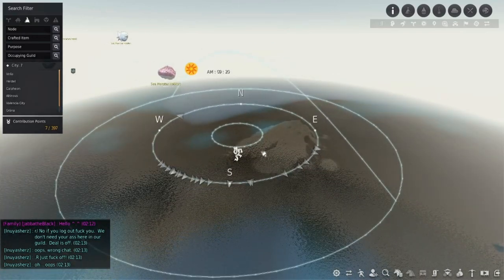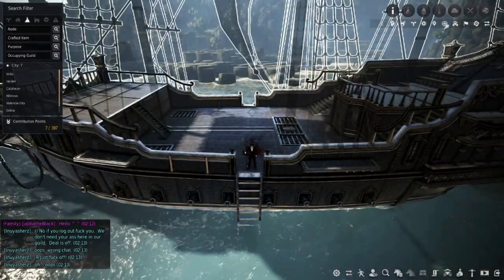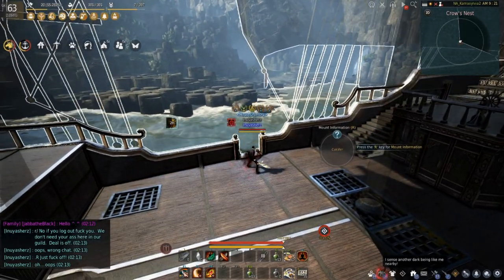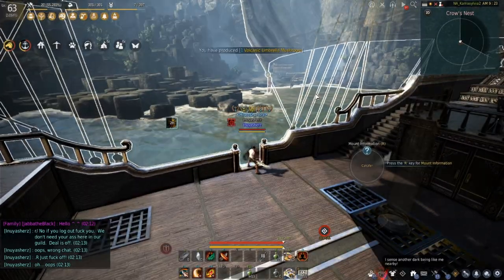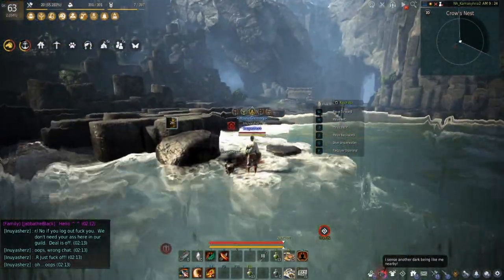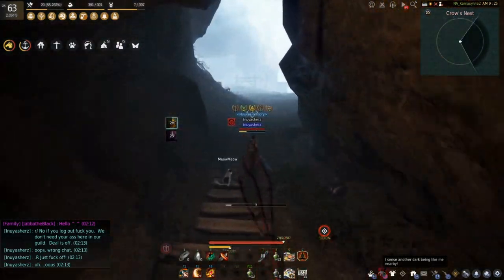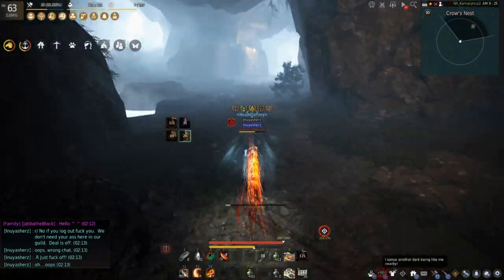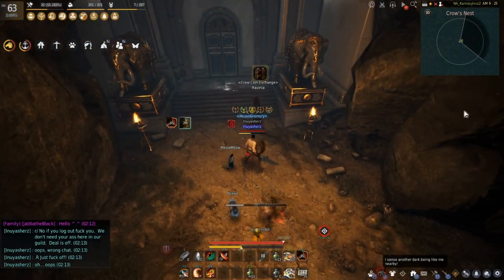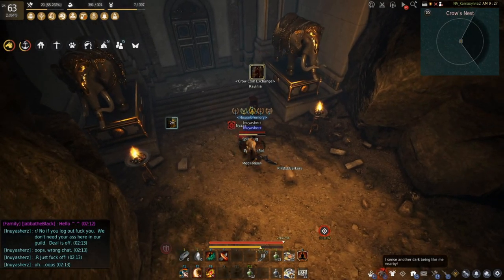This would be Crow's Nest. You can see where I am on the southwest side of Crow's Nest, and this is where you want to be because you'll see a little cave over here. We're going to run up that cave. Now that we've come to this point, you'll see this NPC here, Ravinia.